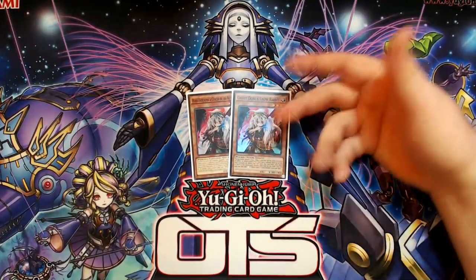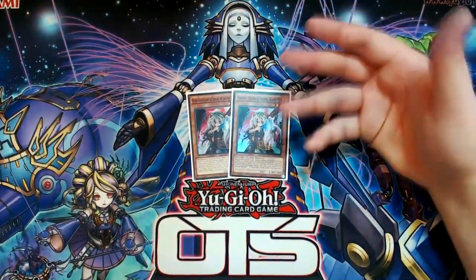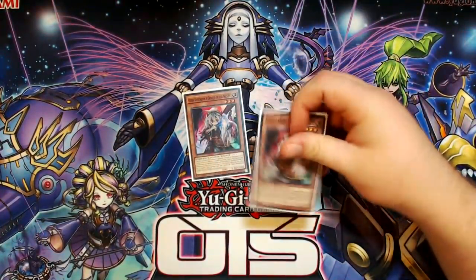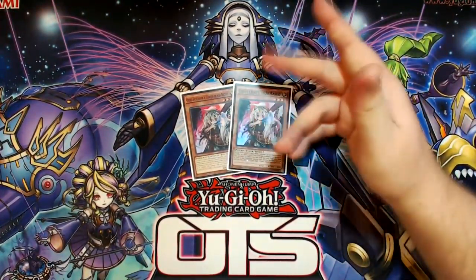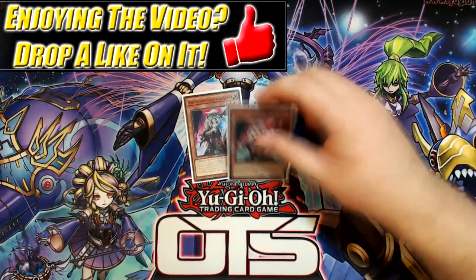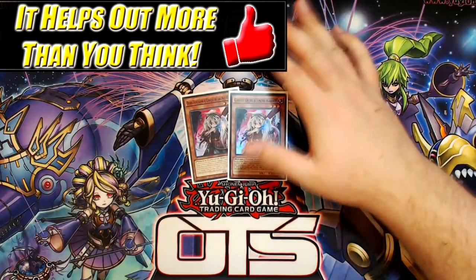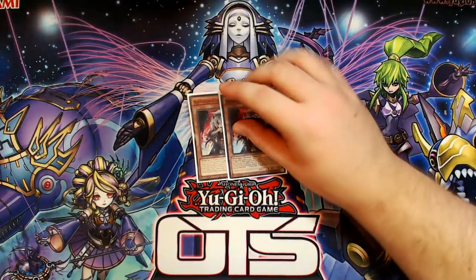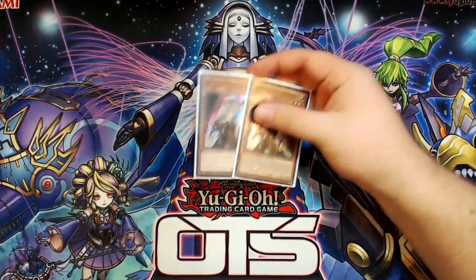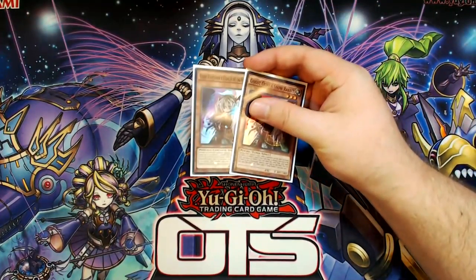Ghost Ogre is kind of my favorite hand trap right now, because I build my decks to play against the best deck in the format, which is Pendulum. This also has niche applications in other matchups. Ash is sort of superior to it, but Ghost Ogre can be gotten off E-Telly. It's also a light target for Brilliant Fusion, although that rarely matters. Hitting Electromite with it is super valuable, and the fact that you can get it off E-Telly is key.